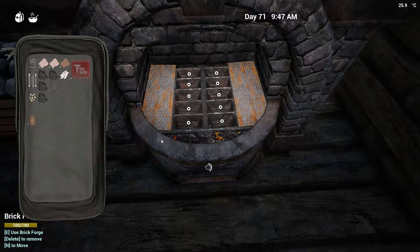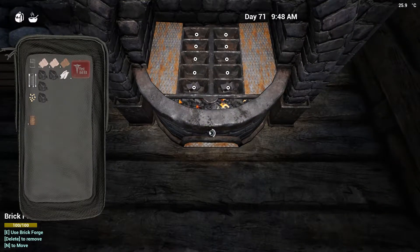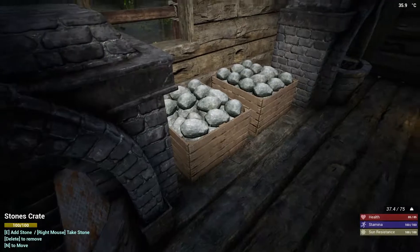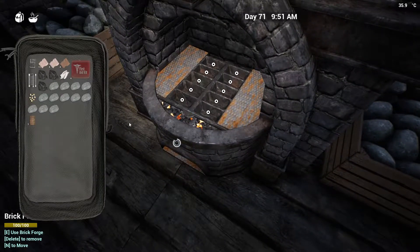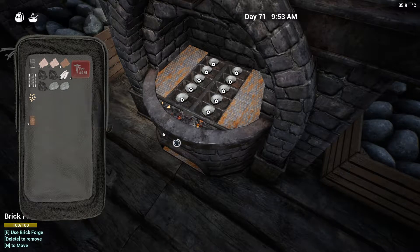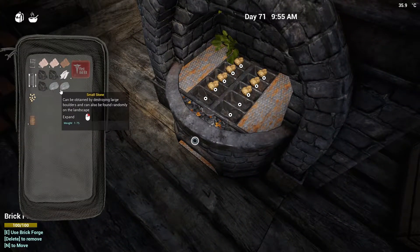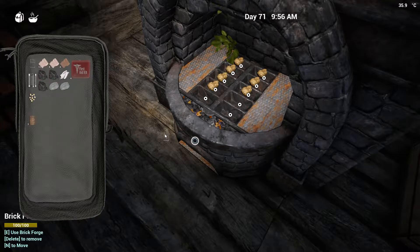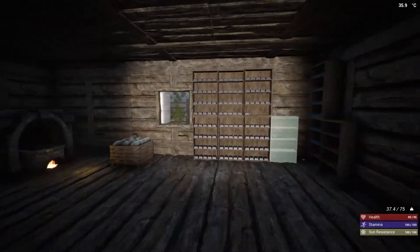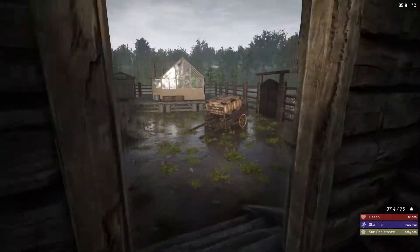We need a lot more power to get things going. I want to make sure we have enough resources to keep us going. I've got a bit more aluminum, definitely more iron, some cobalt going, and the lead is in the containers.